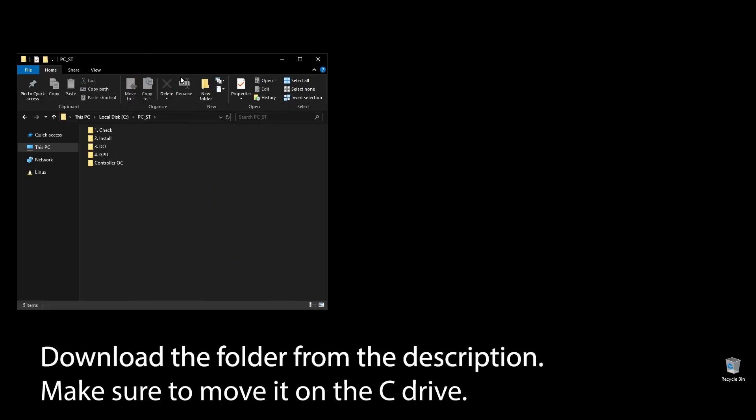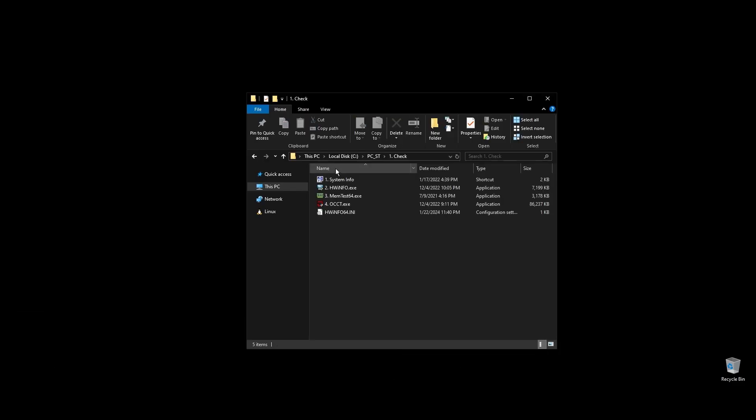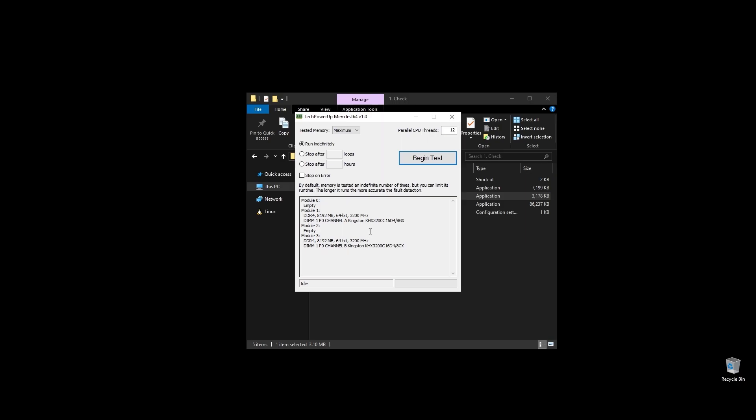First, make sure to download the folder with all the files you will need to follow along. Once you download the folder, extract it and move it to your C drive. Before doing anything, let's make a few important checks.